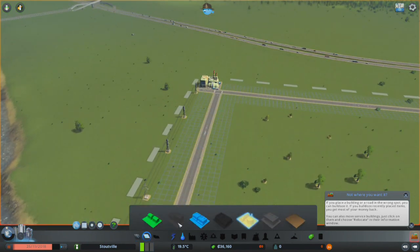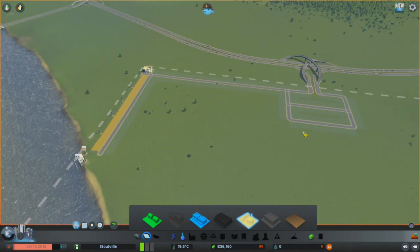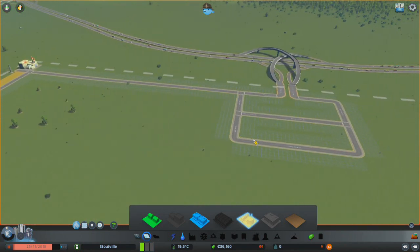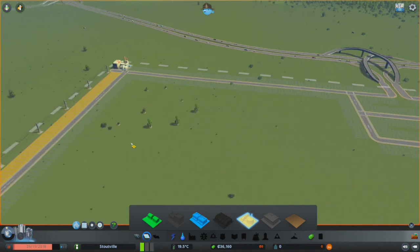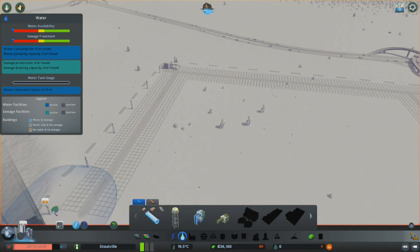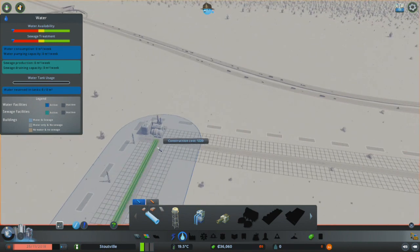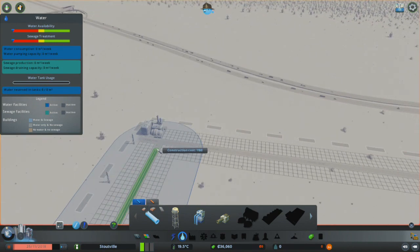And then go ahead and auto fill all of that with industrial. I don't know. So there's that. Yeah, we reached a milestone. Got it. Thank you, sir. Now let's go ahead and get these pipes.